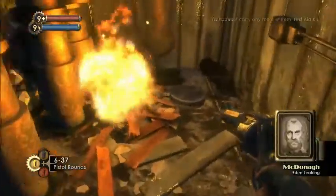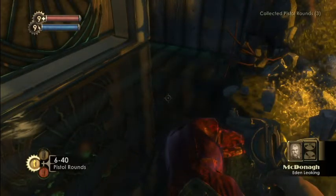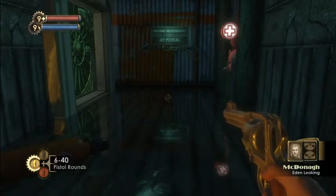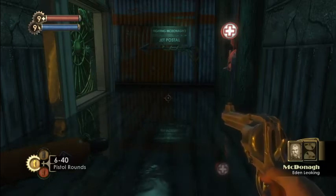If things weren't bad enough, it seems that even our water system has sprung a leak. The idea is that it's taking on seawater. I told Mr. Ryan when we were building this place — either you build her like a bathtub, or she's going to turn into a sewer.